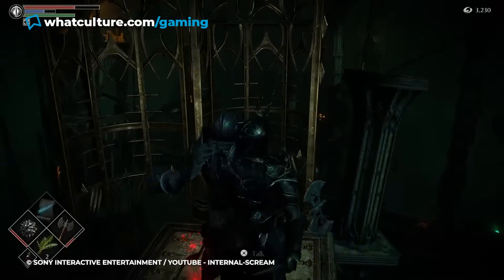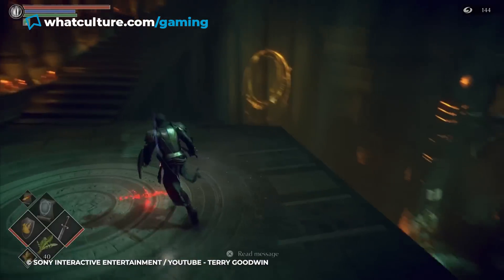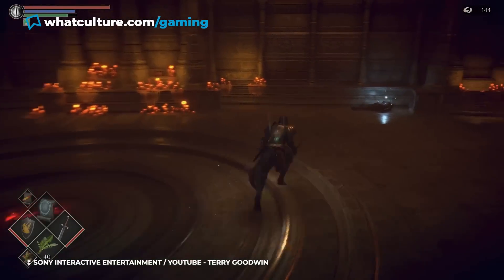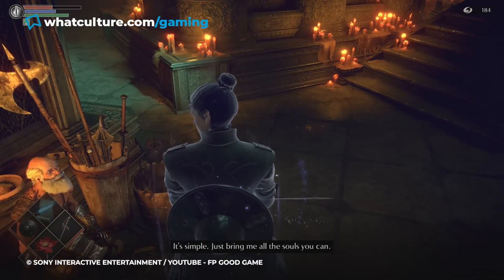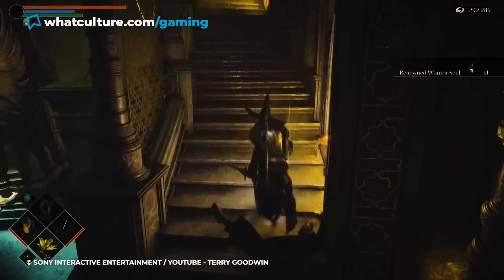This guy is all about relentless killing, and if you manage to rescue him from the Tower of Latria, if you leave him unchecked in the Nexus, he'll start systematically killing NPCs in there until there's not many left. This can effectively lock you out of buying certain spells and equipment until another playthrough, as once an NPC is murdered by Yurt, they stay dead for the rest of the game. That's what you get for trying to rescue poor people from the horrors of Demon's Souls.